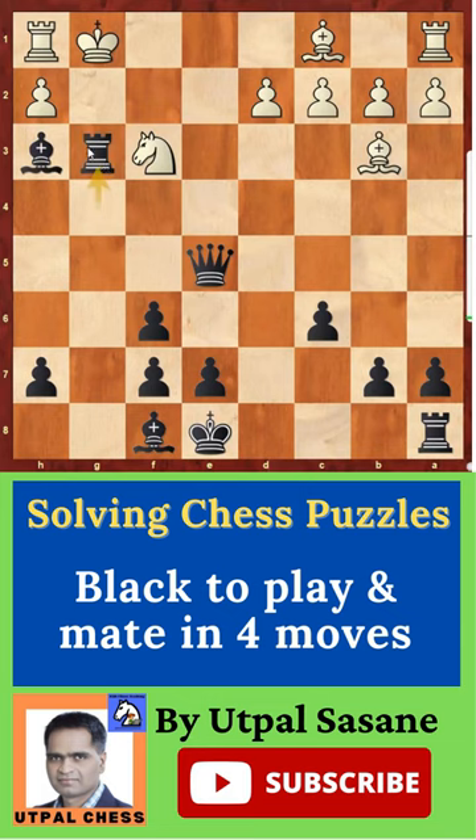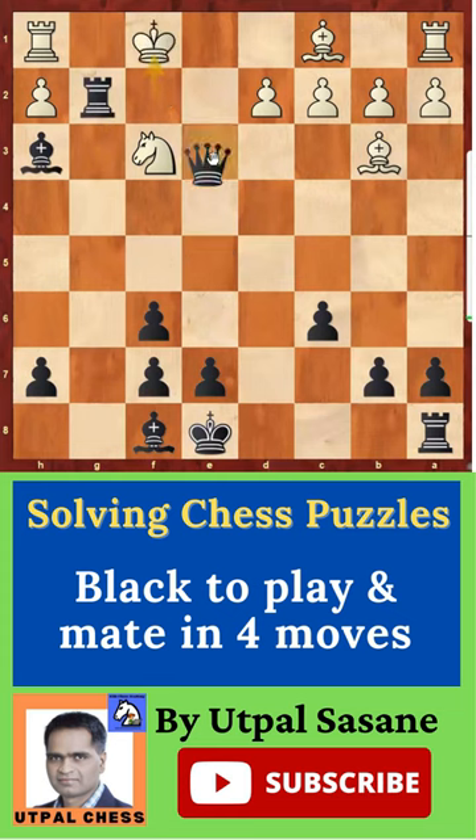That's why if you play Queen g3, then Rook takes g3. If you capture with h takes g3, Queen takes g3 is checkmate. If you move the king to f2, then Rook g2 checking — king has to move to f1, and then Queen e2 is checkmate.